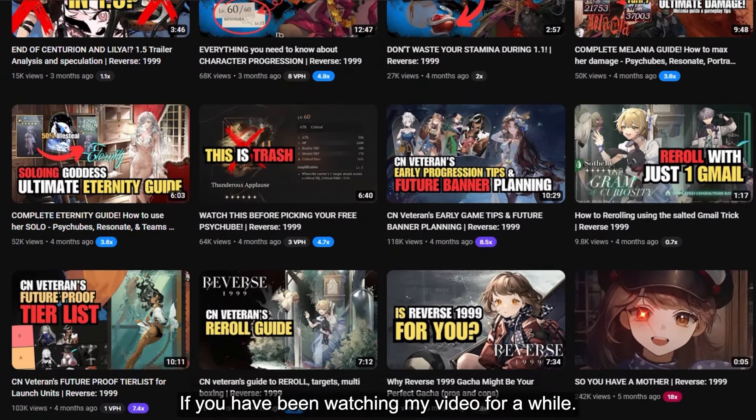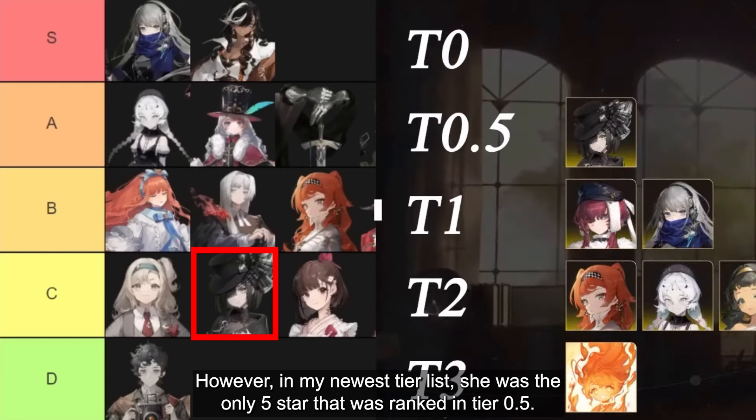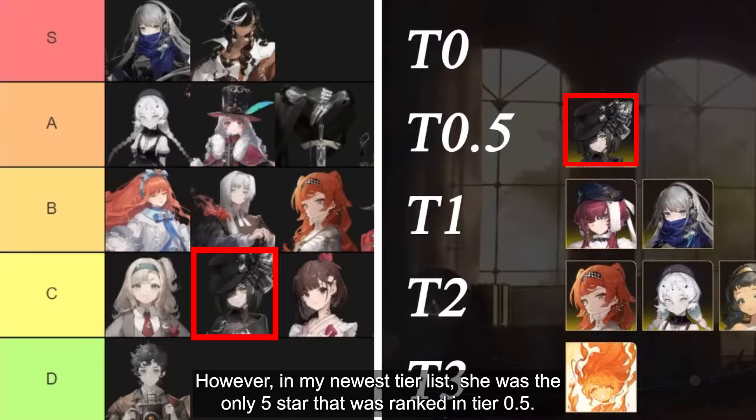If you have been watching my videos for a while, you might remember that in my release tier list, Necrologist was ranked extremely low. However, in my newest tier list, she was the only 5-star that was ranked in tier 0.5. So, what has changed?